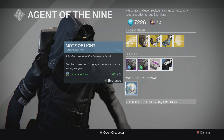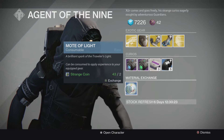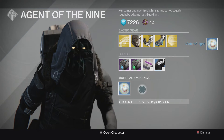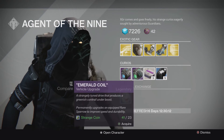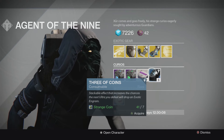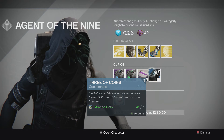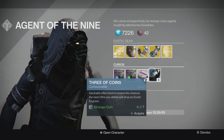You can also trade in some Strange Coins — two Strange Coins for one Mote of Light. I don't think that's worth it at all. I did it once just to show you guys because I thought you could trade two Motes of Light for a Strange Coin, but that's not how it works. Apparently it's two Strange Coins for a Mote of Light. Then you have the Three of Coins, which are really interesting.